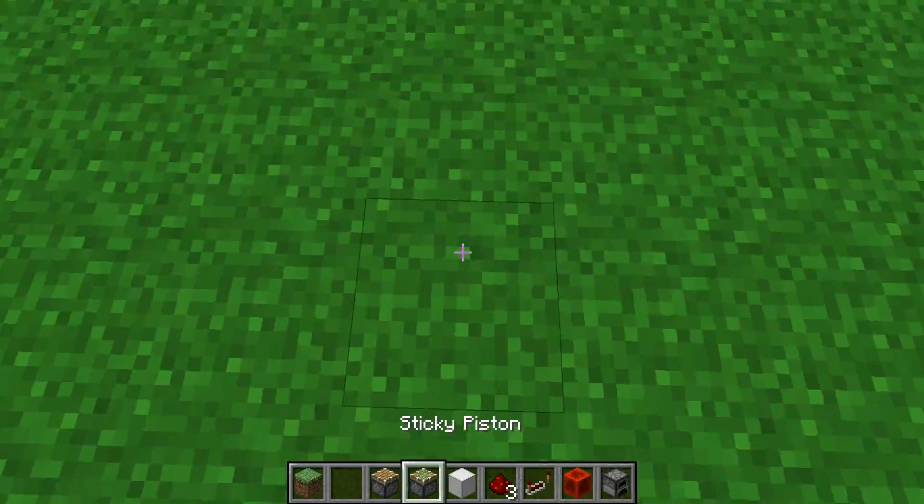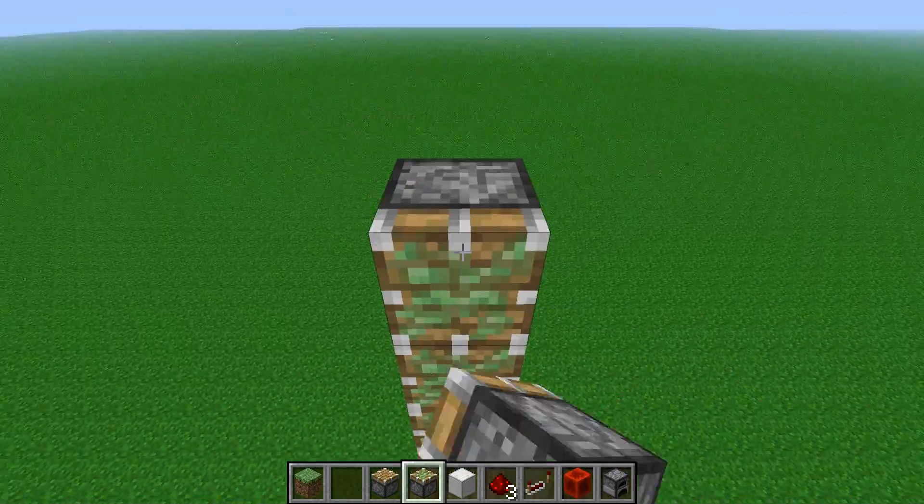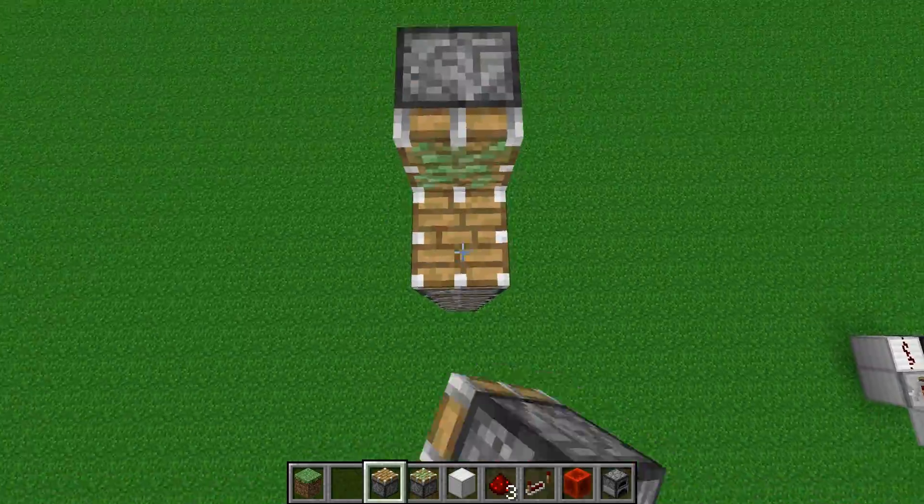First of all, you want sticky pistons facing straight like this, to whatever height you want — we'll just do a short one. And then regular pistons pointing straight up like that.